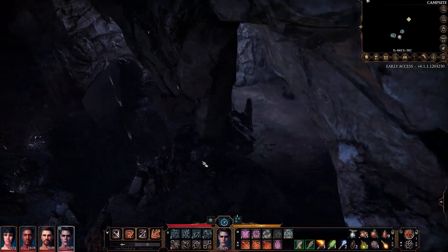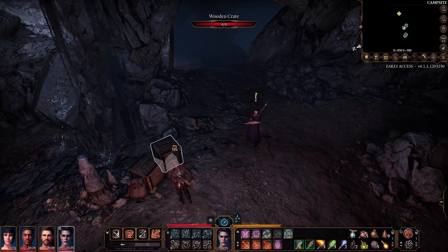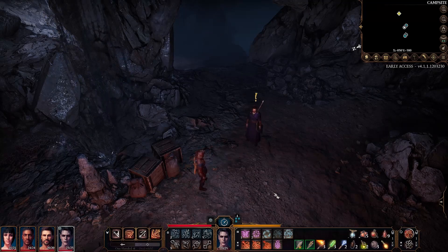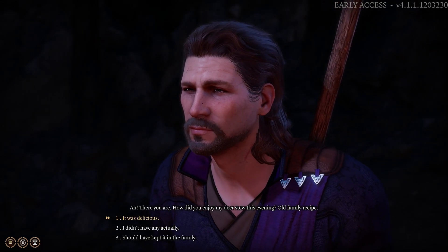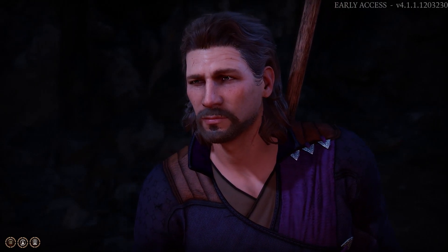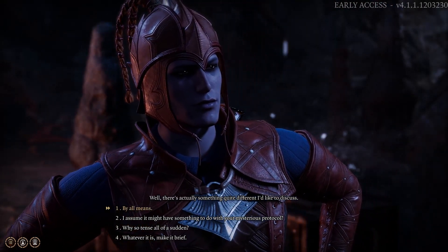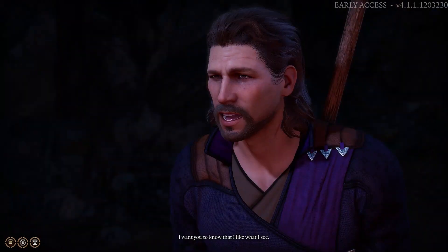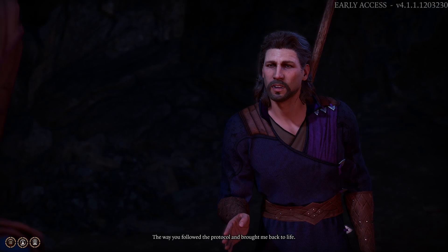Okay, this is a cool little camping area here — I like it. What's hiding here? Let's see what Gale has to say. 'Ah, there you are — how did you enjoy my dear stew this evening? It's an old family recipe.' I didn't have any actually. 'Curious time to be dieting, especially with a chef like myself around. There's actually something quite different I'd like to discuss.' 'Well, by all means.' 'We've been traveling together for a while now, and during those travels I've been observing you — I want you to know that I like what I see.'